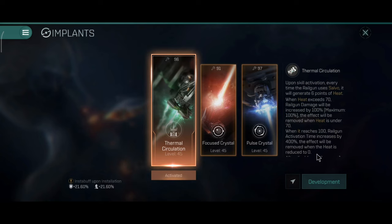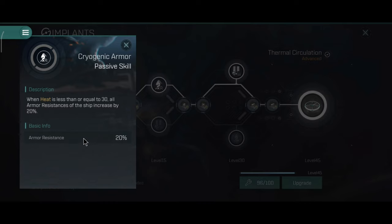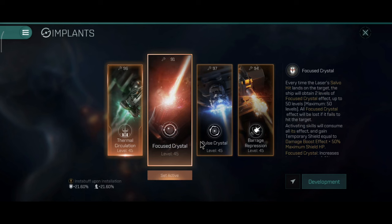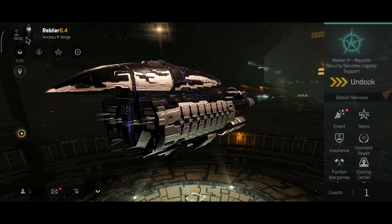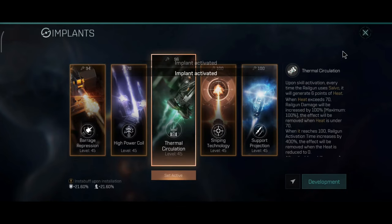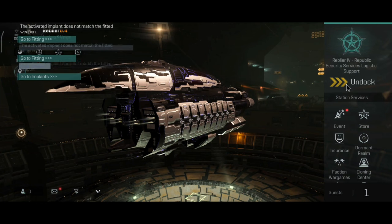As for the implants, this is where things get interesting. On the Abaddon, you can use 3 implants. If you want extra tank, then the thermal circulation implant would be the implant to go for. The level 15 secondary will give you extra 20% armor resistance, and this is applicable basically to all armor tanks. However, you can also use the focus crystal and pulse crystal, though you will have less resistance but a lot more DPS. It really depends on what you want to use the ship for. Because I use the Abaddon as a PvP ship primarily, I would go for extra tank — because you can't have enough tank on a tanky battleship, especially if everyone wants a piece of your ship.